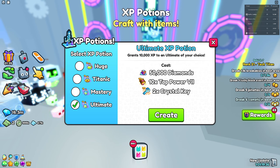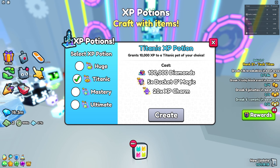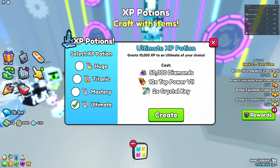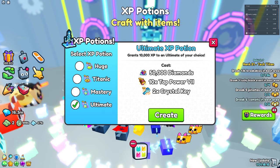All you need is just the materials. I'd say the easiest one to create is the ultimate XP potion because all you need is two crystal keys, 50k gems, and tap powers, which are really easy to find. The huge potion requires magic shards, which are actually quite hard to find and tend to be good deals. For any materials you don't get for free, if you buy from the plaza you can find better deals — a crystal key is worth 21k right now but you could probably find one for 19k, which significantly increases your profit.